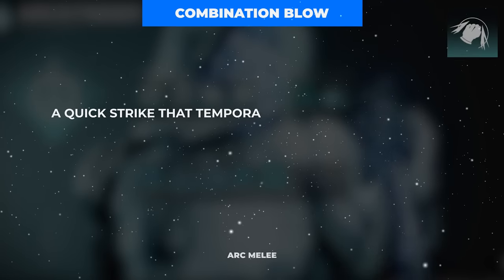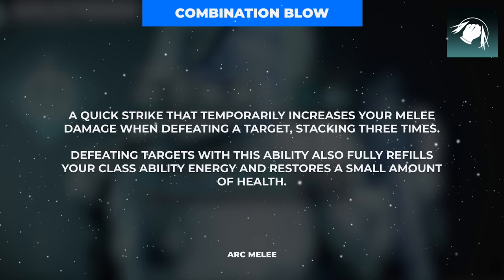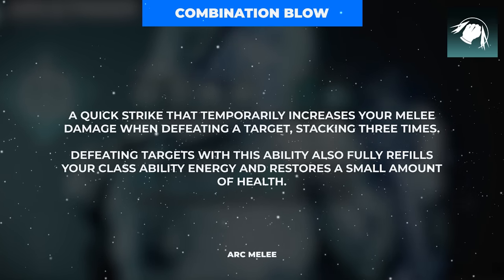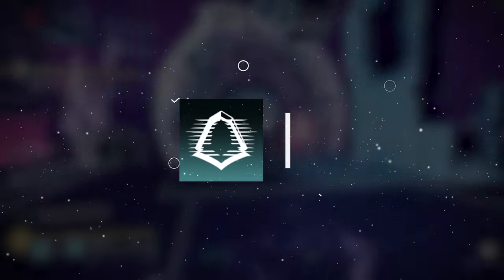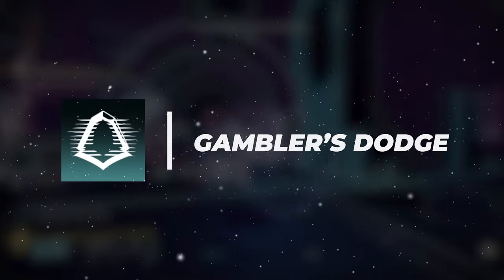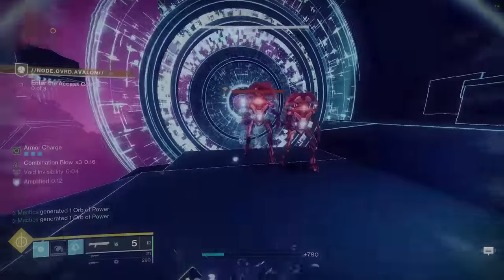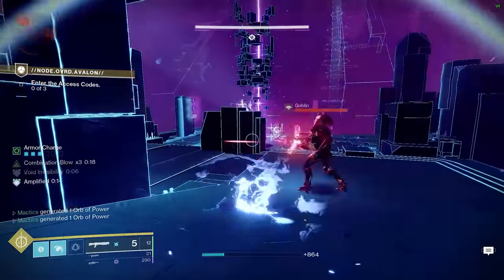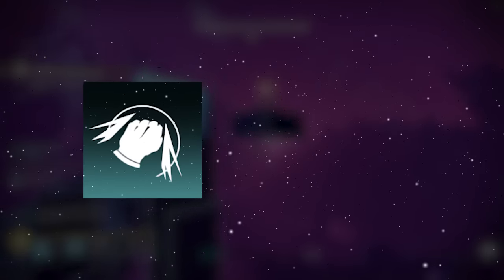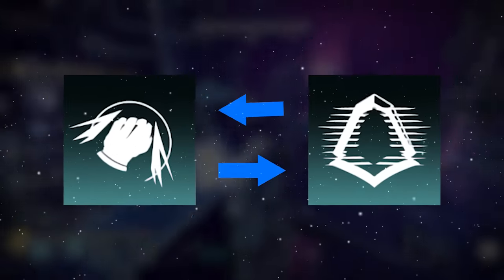It all starts with the Combination Blow melee ability, which is consumed on melee final blows in exchange for a full refund to your class ability and a stacking melee damage buff, maxing out at 3 total stacks. This melee ability pairs perfectly with the Gambler's Dodge class ability, which fully refunds your melee ability when used near enemies, making it super easy to maintain the feedback loop of using your melee to kill enemies and refund your dodge, then using your refunded dodge to regenerate your melee.